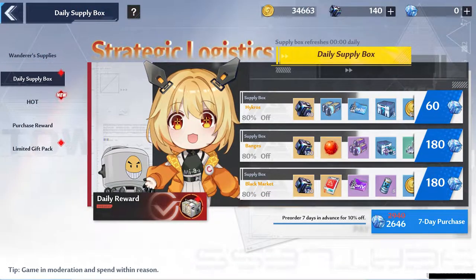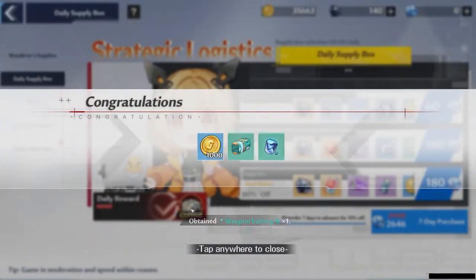In the cash shop, every day there is a claimable box that has some gold and a few other items inside, so make sure you're claiming that when you log in so you don't miss out.